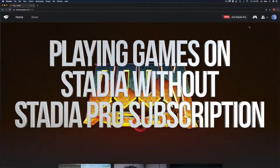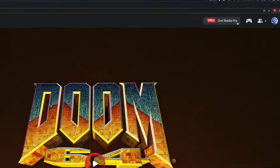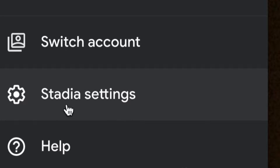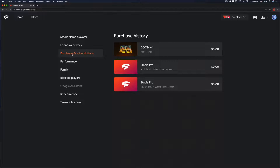I keep getting the question whether you need a Stadia Pro subscription in order to play Stadia — and no, you don't. Up here we can see 'Pro — get Stadia Pro,' which means I don't have it. I can check my account, scroll down to Stadia settings, and under Stadia settings go to purchases and subscriptions. You may notice there's no active subscription at the moment.